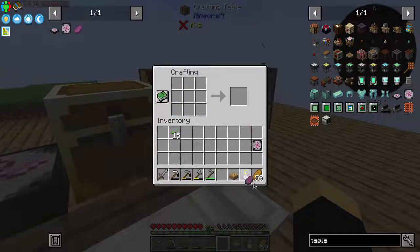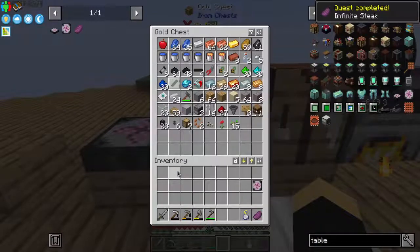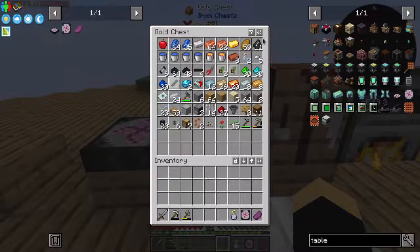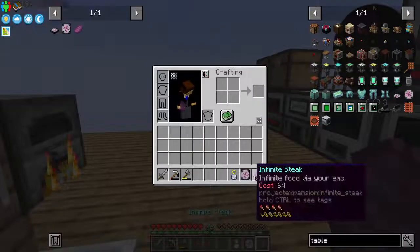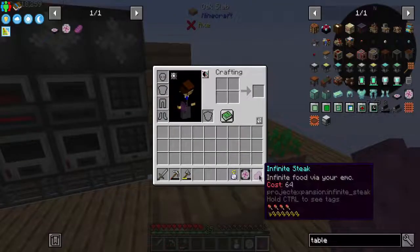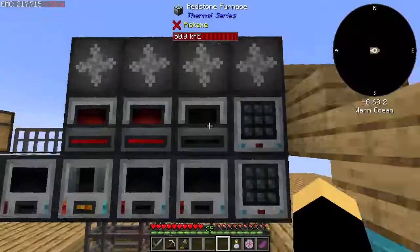And now what we can do is infinite steak — which means this bread is kind of not really useful anymore. And we can throw you in there. I can probably throw you in there too if I want. I don't really need that pickaxe anymore. Now I can access all that from there. If I'm hungry ever, I can just eat the infinite steak — it costs 64 EMC for me to eat food. I mean, I'm okay with that.